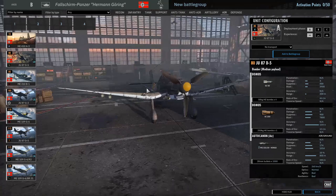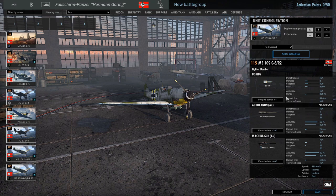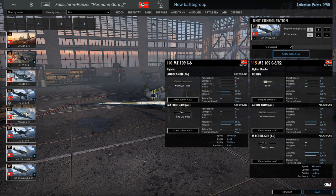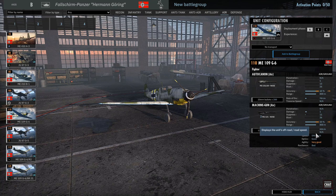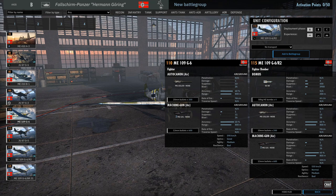We've got the Ju 87 D5 with four 50kg bombs and one 250kg bomb. Another massive change - the ME109 G6 R2 fighter-bomber carries four 50kg bombs and flies at 530 kilometres per hour, whereas the mainstay fighter flies at 590 km/h. They've now changed this so that once the G6 R2 drops its 50kg bombs, it will fly at 590 km/h - increasing to match the mainstay fighter's speed. What a change! This is literally an amazing change.